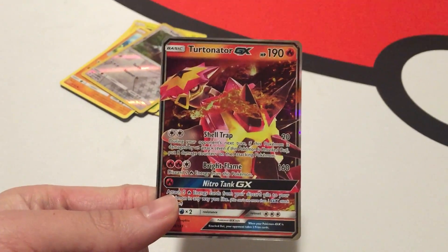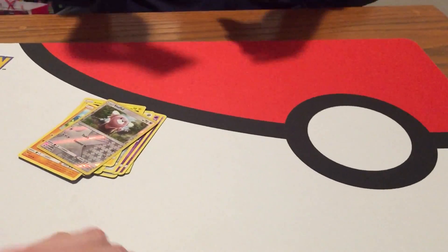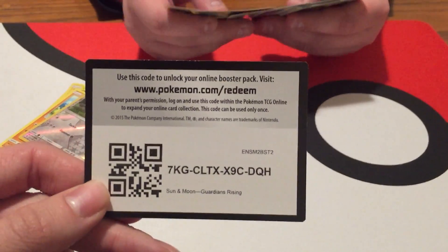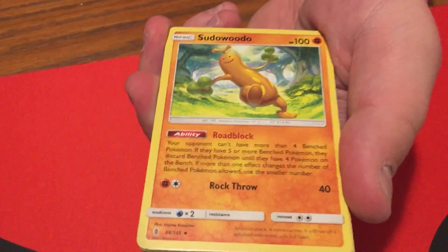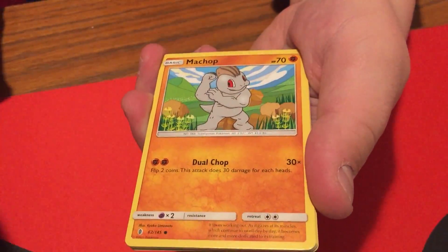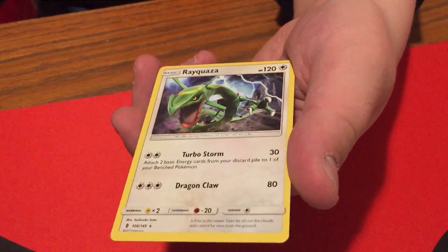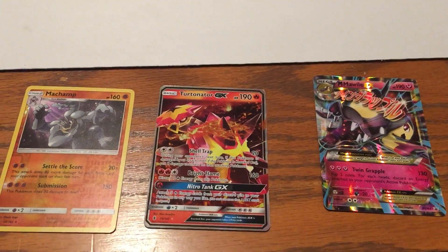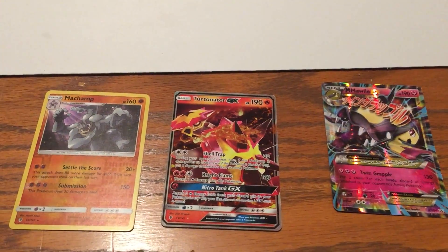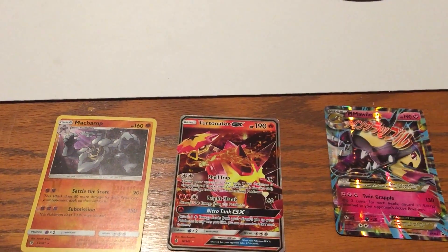I don't think we have that Turtonator GX — pretty sure we don't. It's been so long since we opened a Guardians Rising pack, I can't remember. We also got Sudowoodo, Lampent, Alolan Vulpix, Beldam, Machamp rare, and Rayquaza. Hey, not bad! We got a pretty cool Mega Mawile EX promo we didn't have, Turtonator GX, and a reverse rare Machamp. Thanks so much for watching!